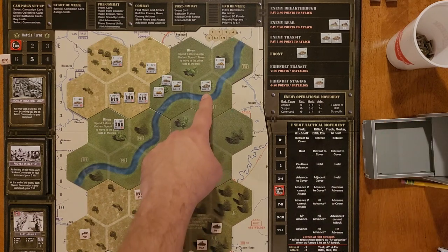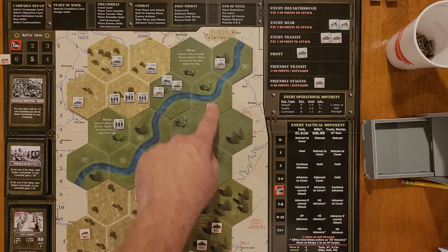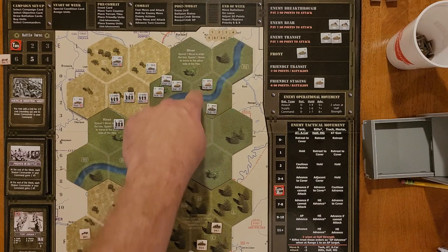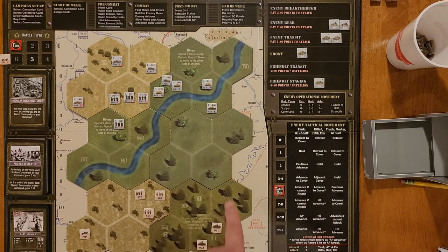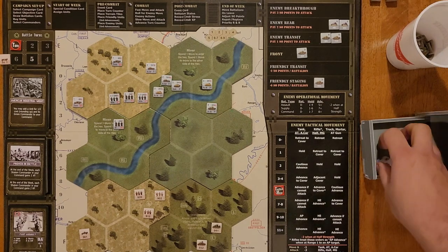Now we have the Panzer III — his range is only two, so he has to advance. He's going to pay one to cross the river. And this Panzer IV is in the same situation — he'll advance here, and next turn he can advance across the river. Once the Panzer III crosses, he's still three away and can't attack. The Panzer IV, on the other hand, can reach our anti-tank team at range three — but he moved, so that's a minus one, plus minus two for range, meaning he needs a seven or higher. Rolled two and three, so no hits.